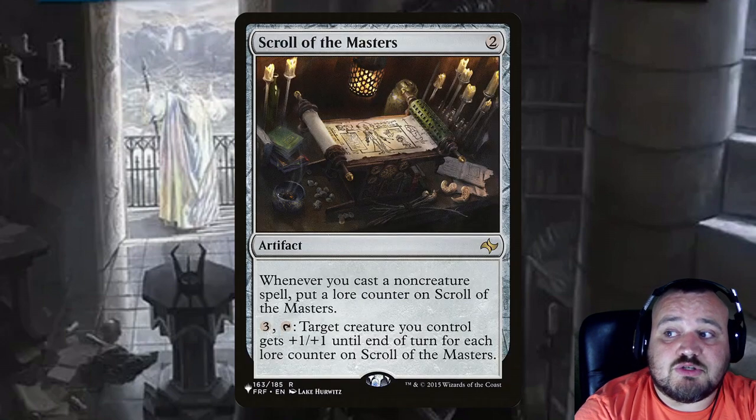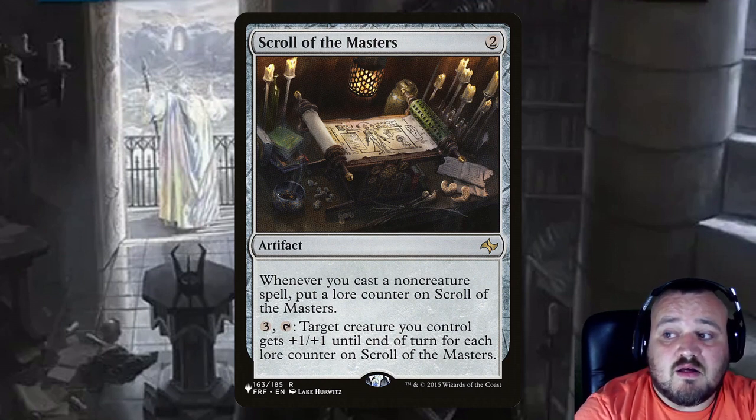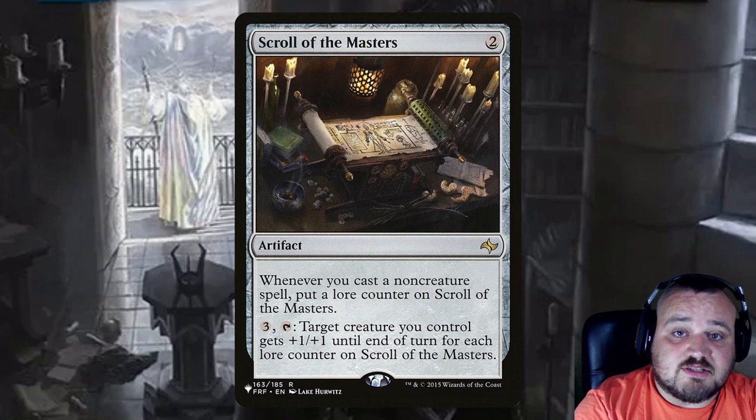Scroll of the Masters is 2 generic mana — an artifact where whenever you cast a non-creature spell you put a lore counter on it. For 3 generic and tapping it, target creature you control gets +1/+1 until end of turn for each lore counter on Scroll of the Masters.